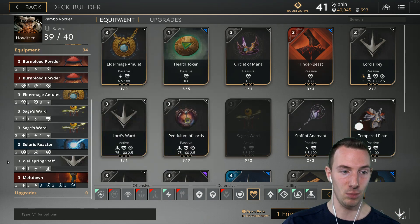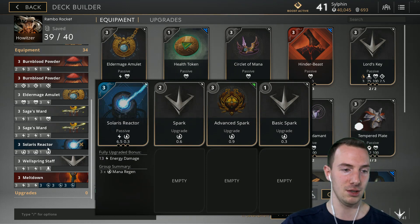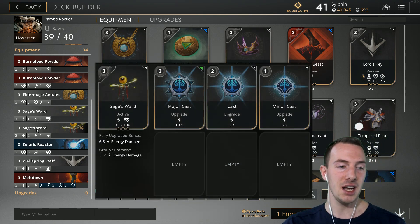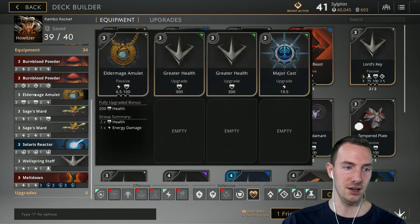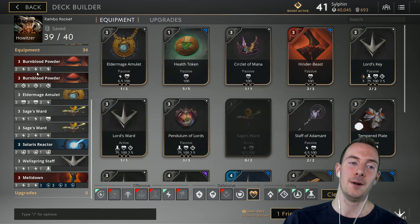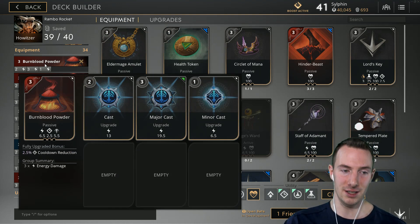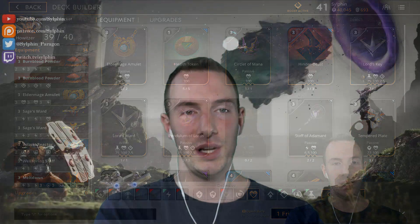There you go — a thousand extra health, that's a good amount. Then you finish it off with a Meltdown with two major casts and three focus shocks for penetration options. You always get one of them to make sure you can penetrate heroes' natural armor and in case they have a crazy amount of armor. Final build: the Meltdown for penetration and more damage, the Solaris Reactor for mana regen so you can stay in lane and use abilities after winning a team fight, the Elder Mage Amulet for health and damage, Burn Blood Powder for Chrono, cooldown, and kinetic — there's the build guys. Let me know in the comments what you think of Rambo Rocket Howitzer. Please like, dislike, and share. Subscribe if you found this helpful — till next time, stay optimistic and positive.